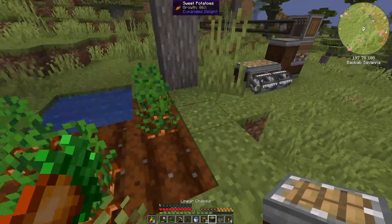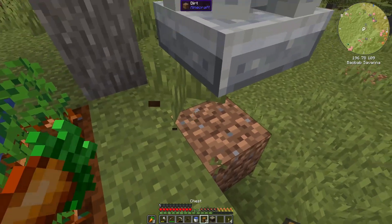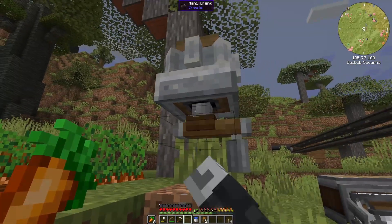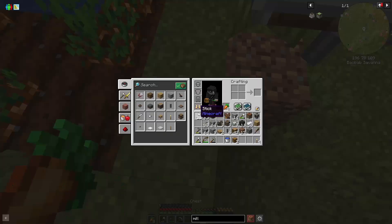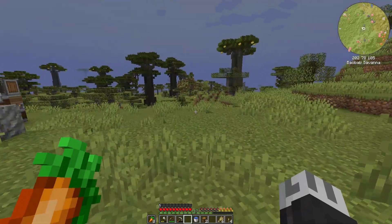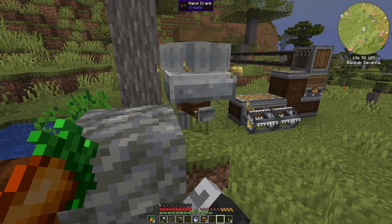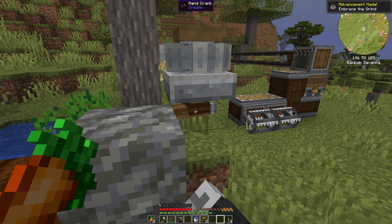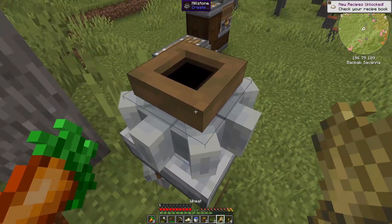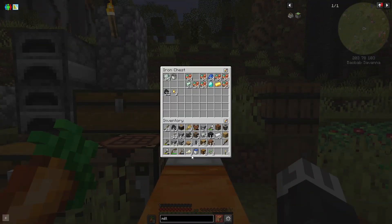We place the millstone over here, and then add the hand crank. We throw some wheat in — we have six of them. It goes in and eventually it should be done. Embrace the grind! All these things are really cool. This is just a proof of concept — we'll actually start building cool things next episode, I think.